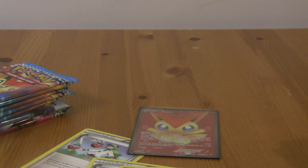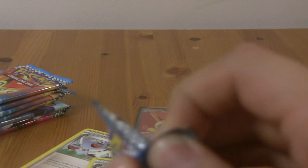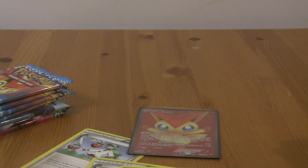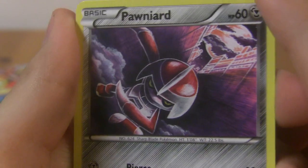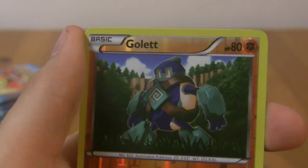Another Victini pack — I keep dropping the commons on the ground, making a mess. Eelektrik, Eelektrik, another N — nice! Emolga, Larvesta, Litwick, Pawniard. The art on these guys is a weird kind of almost colored-pencil drawing — I don't know if I like it or not. Foongus, Tynamo, Reverse Gullit, and a rare Zebstrika. Cool.